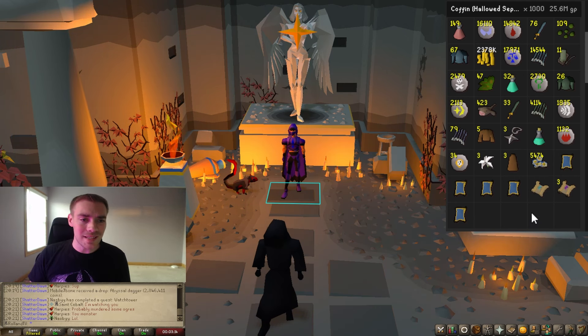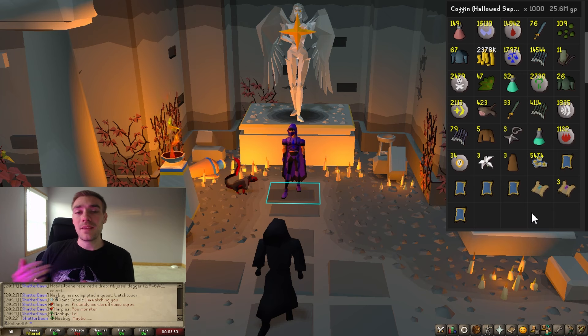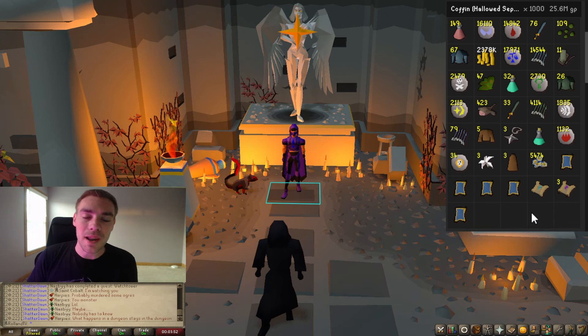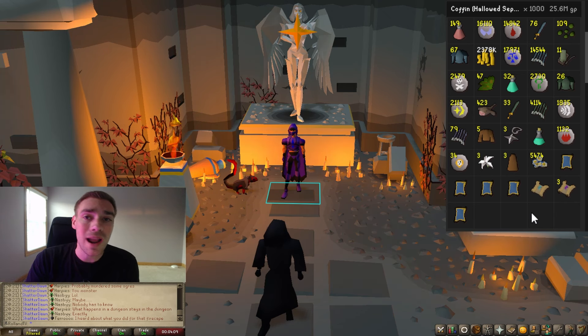I did also get hard clues and elite clues from the grand coffin and for some reason they did not make it into this loot tab, so I'm not 100% sure how many I got but I at least got 4 elites. This did take me about 23 to 24 hours of total in-game time. That's still 25.6 mil — that's over a mil an hour. I did not believe that when I looked at the wiki for a money guide. It's absolutely insane.